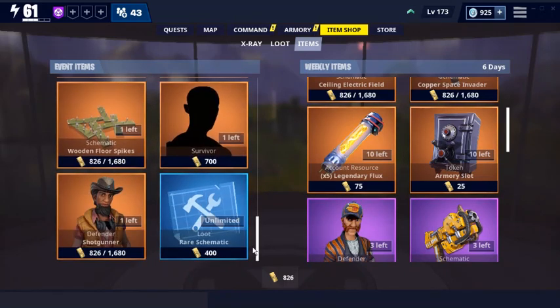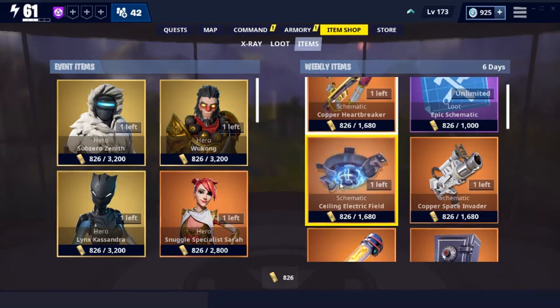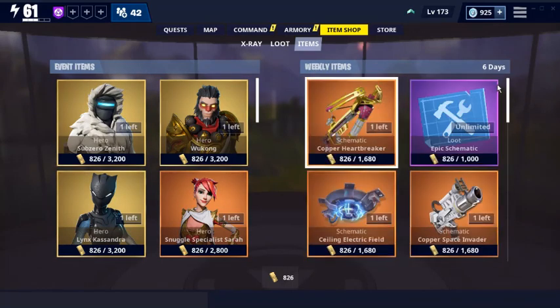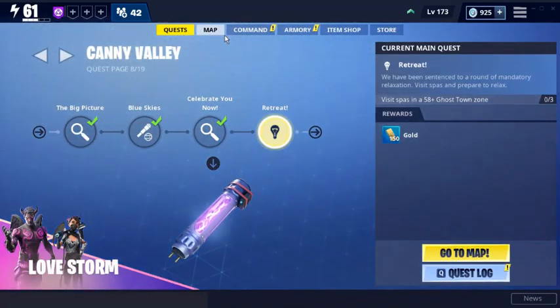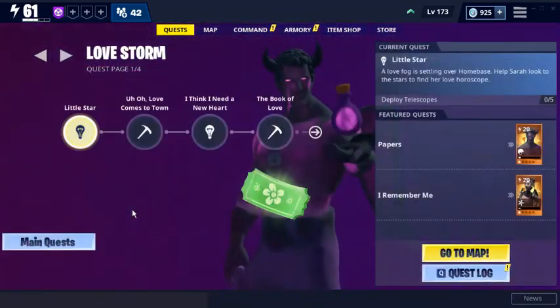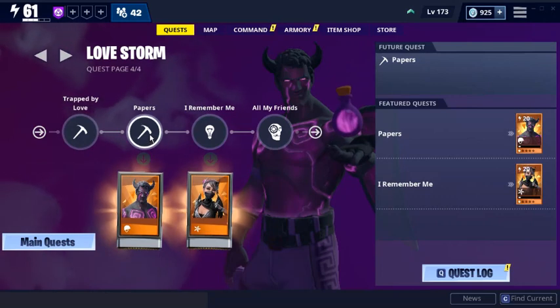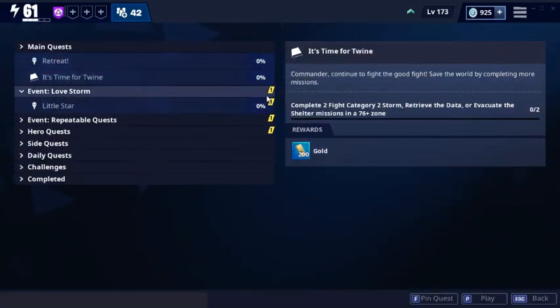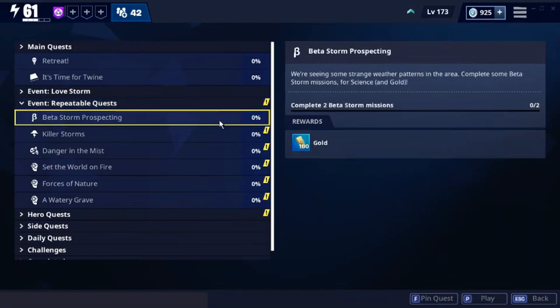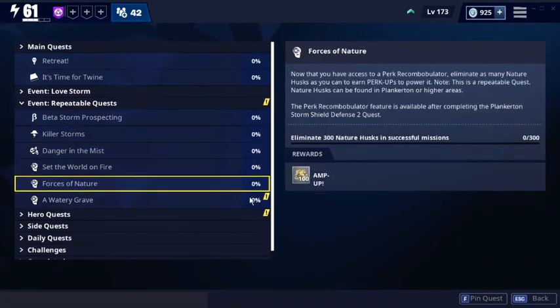Siege Breaker and four spikes - I'm happy about this actually. I might get Sealing the Electric Field if I don't have it. Let's try out Love Storm - it's a whole storyline, sweet. For this one you can get Fallen Love Ranger, and here the Snuggle Specialist - Little Star. Completing two beta storms, which is a thing right now, gives you gold. Mutant Storms - Fire Up, Amp Up, and Frost Up.